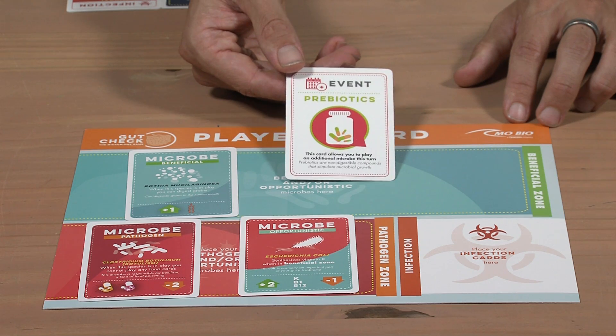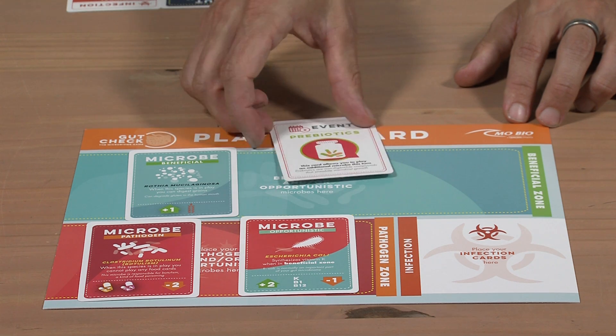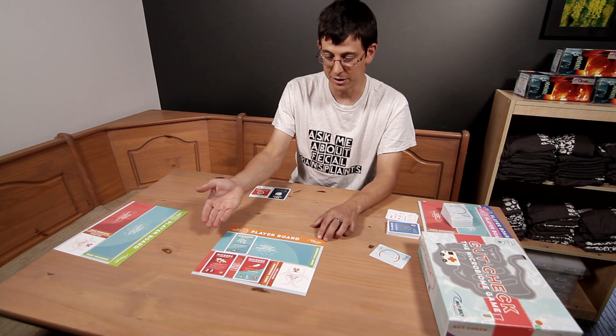The next kind of card are events. Events you play down, you resolve, and they're discarded. Microbes stay in play until they're killed.